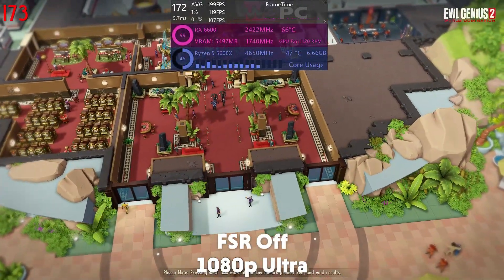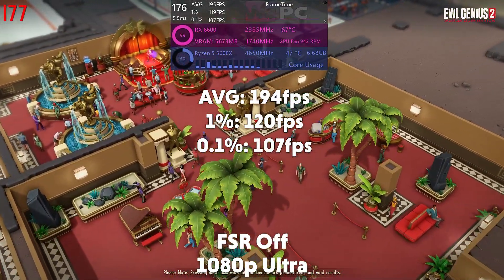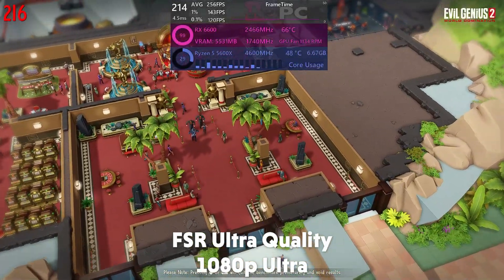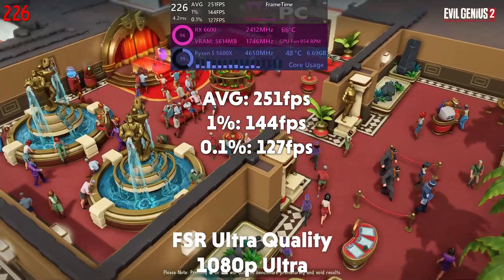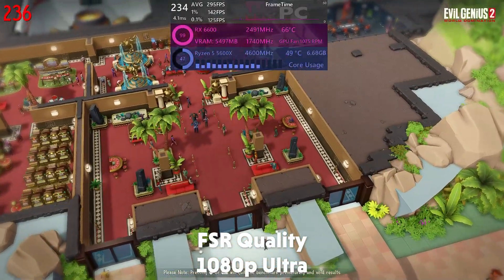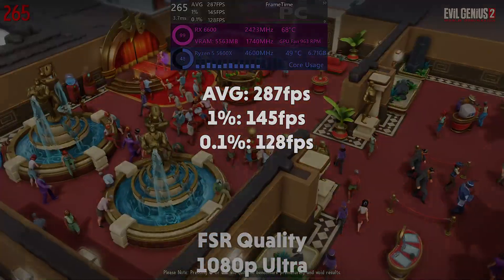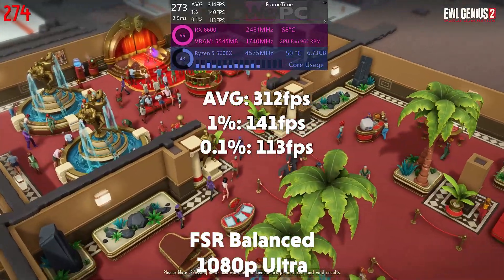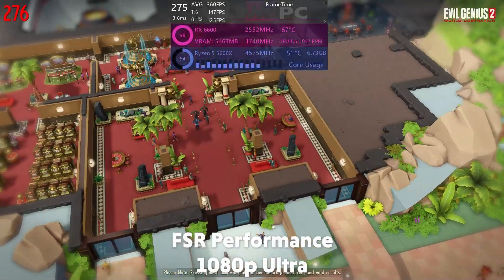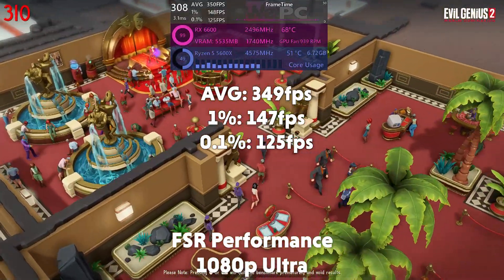We move on to Evil Genius 2 on ultra with FSR off at 1080p. The game is averaging 194 fps with a 1% of 120 and a 0.1% of 107. Turning on FSR at ultra quality, it averages 251 fps with a 1% of 144 and a 0.1% of 127. At FSR quality it averages 287 fps with a 1% of 145 and a 0.1% of 128. On balanced it averages 312 fps with a 1% of 147, and on performance the card averages 349 fps with a 1% of 147 and a 0.1% of 125.